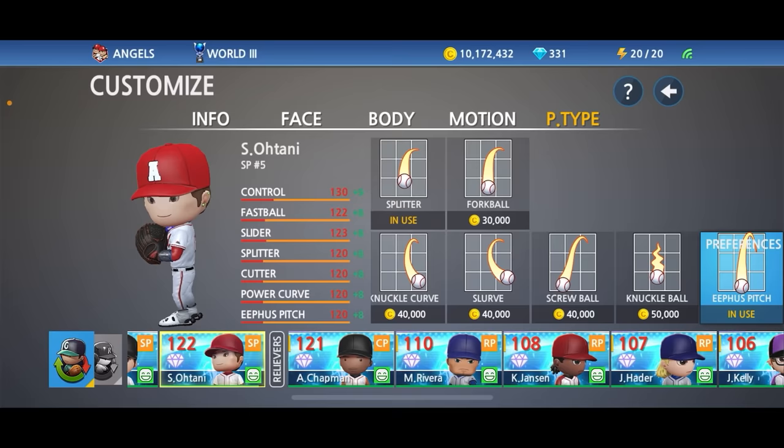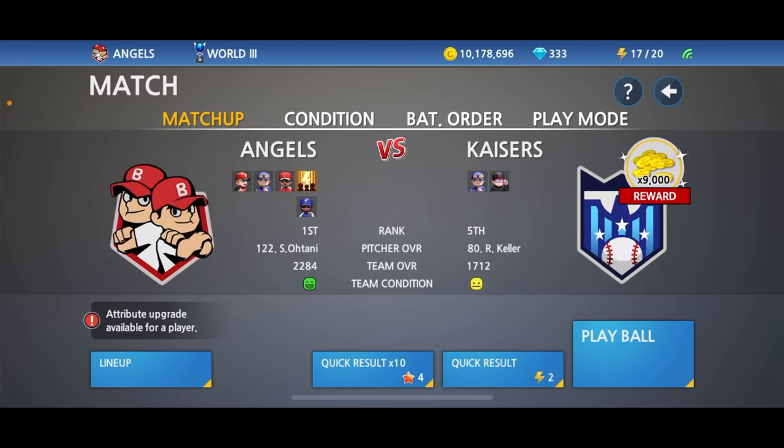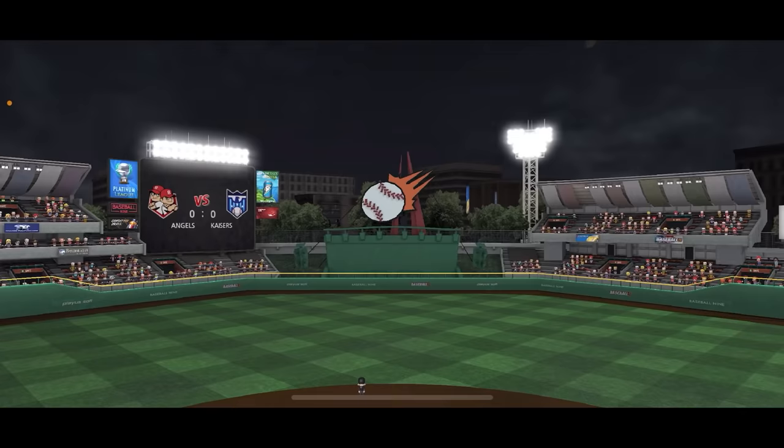Now the next step is to try to recreate his game against Boston - try to get 11 strikeouts or more. Let's head into the game and see what Shohei Ohtani can do on the mound and at the plate. It looks like Shohei Ohtani's first game will be against the Kaisers.